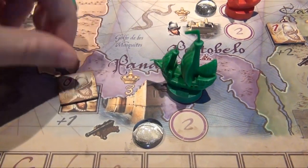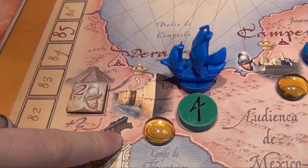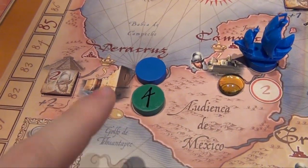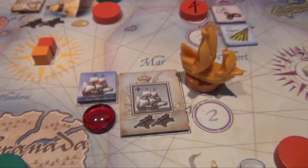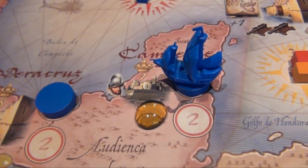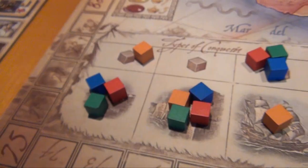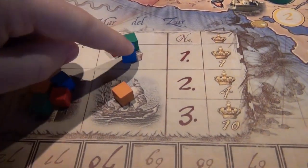Now the twos: green gives up one crew for three points and the silver. Orange takes a coffee. Blue has to give up four crew but no cannons. Red attacks with one crew. For the threes: the green player tries to attack but it costs three cannons — he can't do it, and his fourth disc was only a bluff anyway, so he returns home early for a two-point hero bonus, his remaining discs discarded. Orange attacks successfully with his last three cannons for six points and the jewel. Blue attacks a town with his last crew. Red takes a sugar. For the fours: orange needs one crew, gets a silver and one point, and earns his third category. Blue attacks the galleon — three guns suffice — getting eight points, the jewel, and his final category.